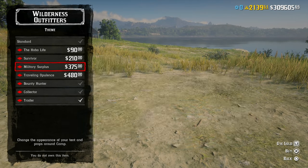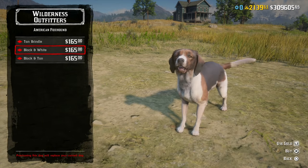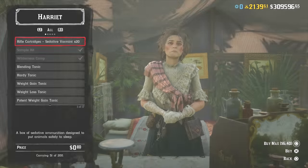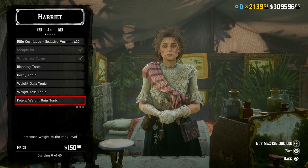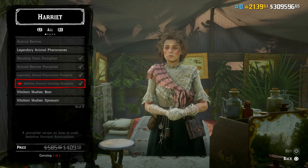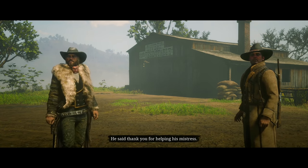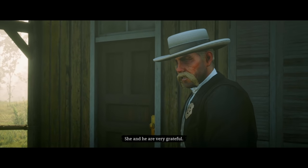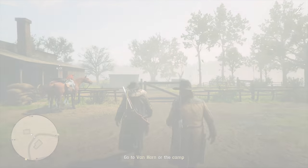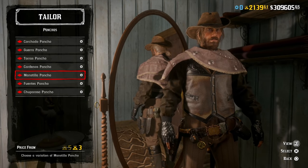Over at camp, there are simple discounts — 40% off all camp dogs and 40% off all camp themes, including role camp themes for bounty hunter, trader, and collector. At Gus, you can find 40% off all clothing. At Harriet's, there's 40% off the sedative varmint rifle pamphlet, but I'd say it's not worth it — crafting sedative rounds requires finding valerian root or prairie poppy, with one herb crafting one bullet. Just buy 200 rounds for $8. The general store also has 40% off all ponchos and 40% off all ability cards in the game.